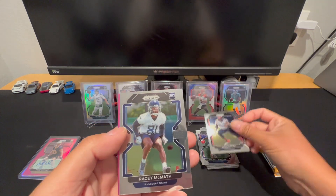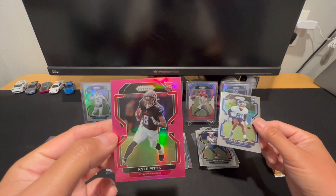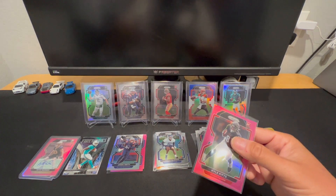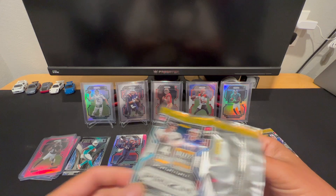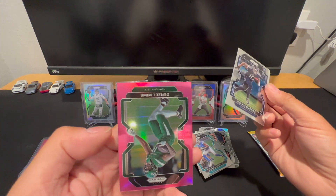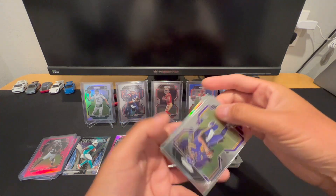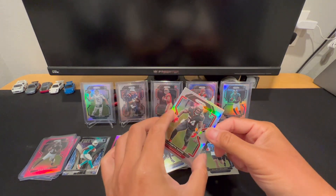Plexico Burress, Tyree Hicks, Racey McMath — back — ooh, rookie! Falcons — it's pink! Okay, okay. I'm not gonna be mad at that. It's off center again but I'm not gonna be mad at that — I've been getting pretty roughed up, so I'll consider that a boom. As far as prism goes I'm not sure what else we could possibly get in here. Antonio Brown, Marvin Jones Jr., Des Fitzpatrick and Denzel Mims. Derrick Barnett, Kirk Cousins. Elijah Molden, in the back we got Lavante David.